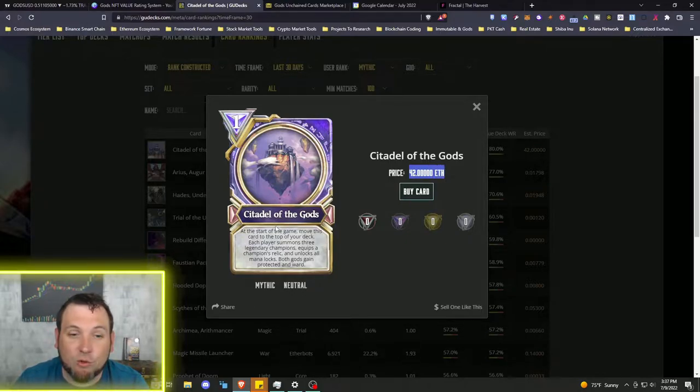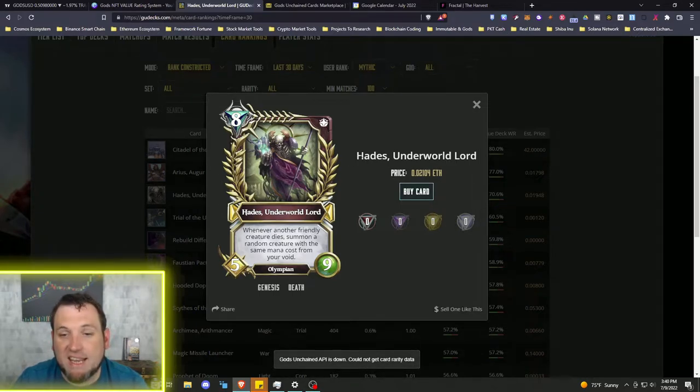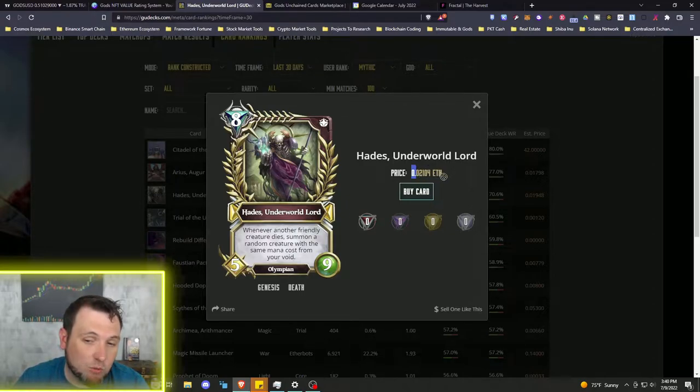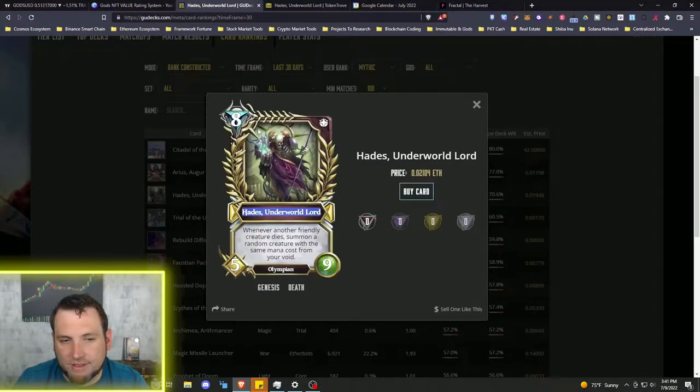That supply is very low, but you and I are probably not looking for an $80,000 card to trade. So let's go to the third one down — Hades Underworld Lord. He's going for 0.02 Ethereum right now. On Token Trove you can see the cash price of 0.02 ETH is around $25, so you don't have to do the conversion yourself.